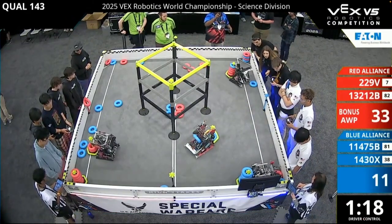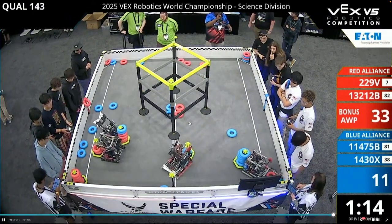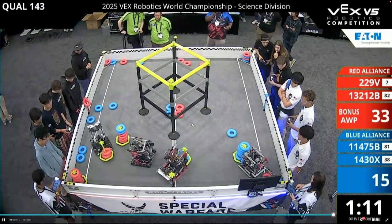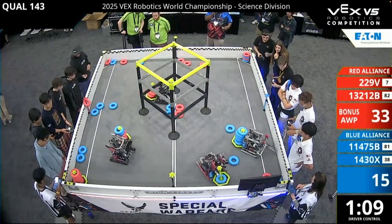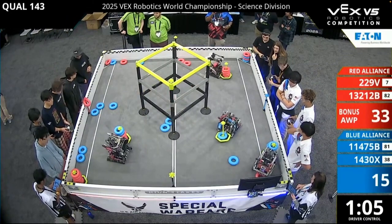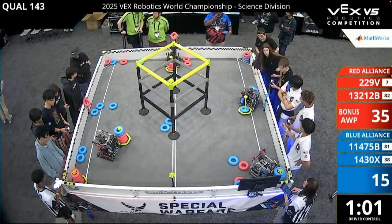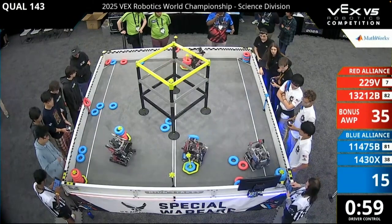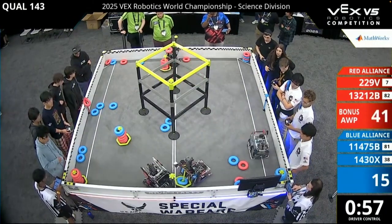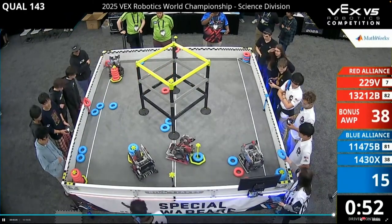229v on the other hand is taking the offensive. They are trying to get even more rings — they almost have three full goals. This is total domination by 229v. Either they put on two blue rings out of respect, trying to level out the scores — such sportsmanship by 229v, really respectful of the other team, making sure the scores are not too far apart.